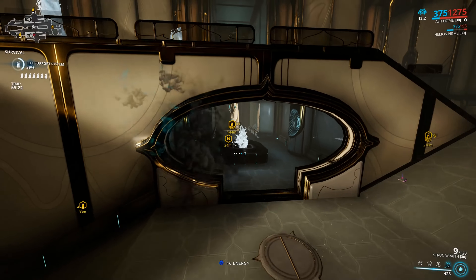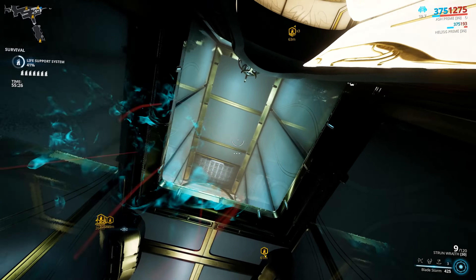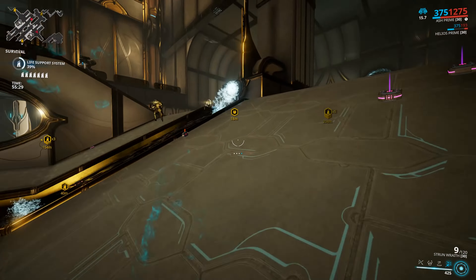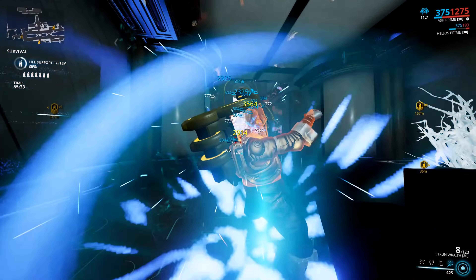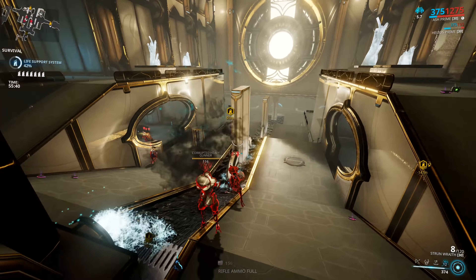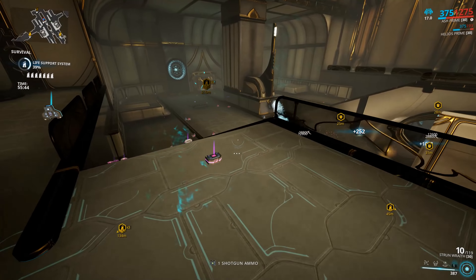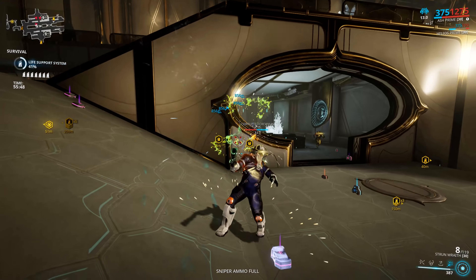Arcane Fury, Arcane Trickery, and Arcane Ultimatum are really good arcanes to run with your Ash Prime. Trickery will give you a chance to go stealthed a lot of the time once your clones get those kills — it's an extra free invisibility. Ultimatum gives you a chance for 600 armor on top of what you already have, making you a bit tankier. Arcane Fury has a chance to increase your melee damage by 120% for 12 seconds on a critical hit.